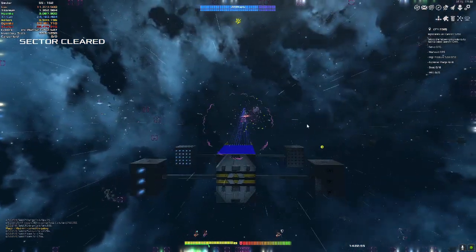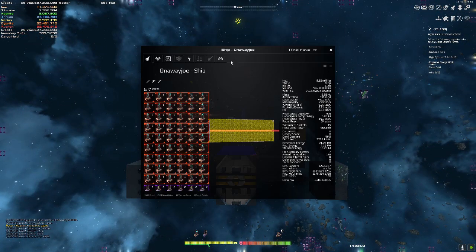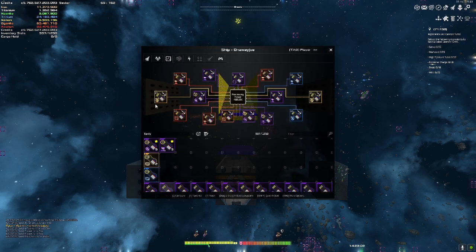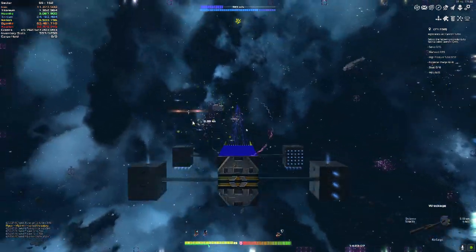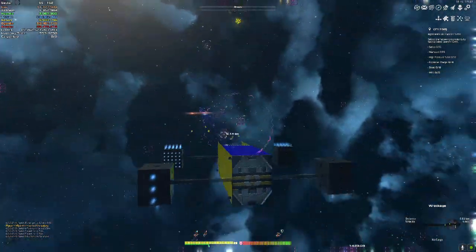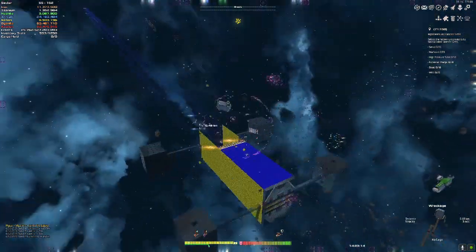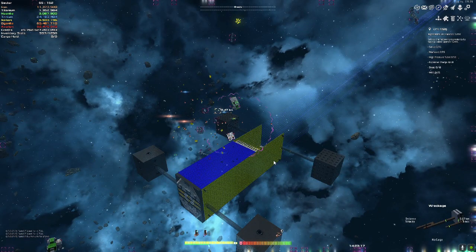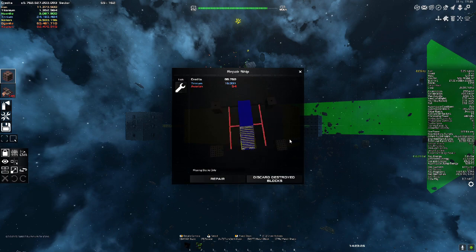That was a pretty successful fight — I think that went really well. I do have my salvage thing pulling in items. It looks like I lost my structures on the side where the build pieces are, but I don't think I really even took any damage. Let's see — missing blocks. Yeah, just a couple little things — I think they broke off one of my side plates or something.